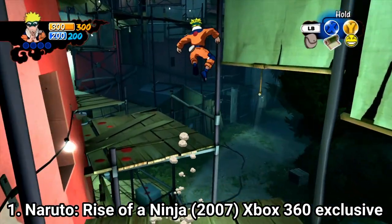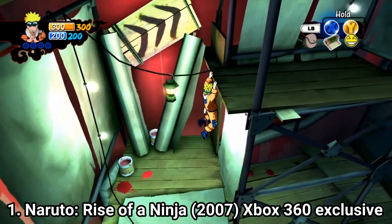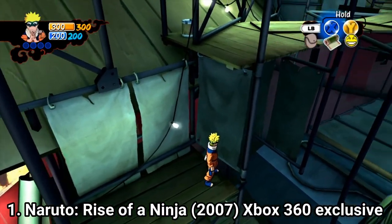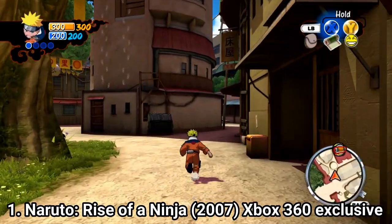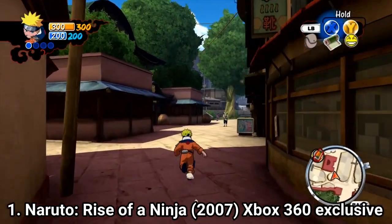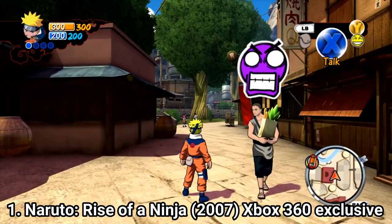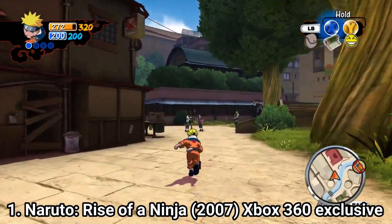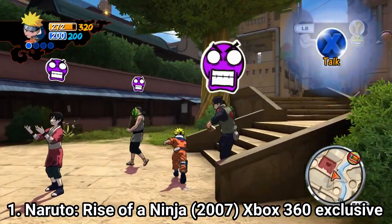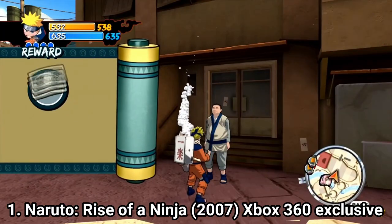The game started on the right foot, though it has some stuff to improve. First off, it's awesome that you get free roam, and you have the map of Konoha and part of its surroundings to roam in. But even if the free roam is awesome, the missions you get are repetitive and annoying at some point — most of them revolve around collecting stuff or getting things from one point of the map to the other.